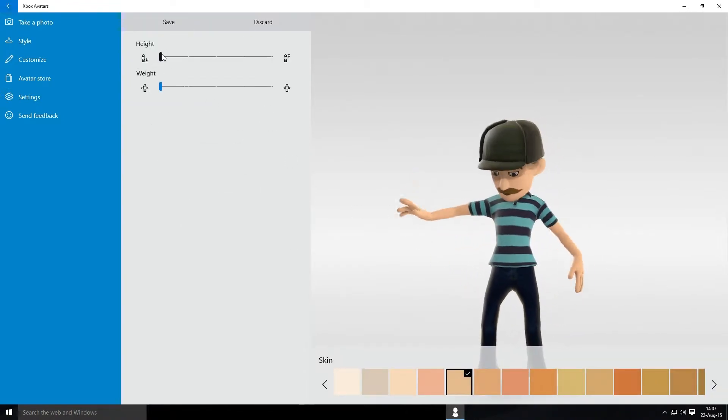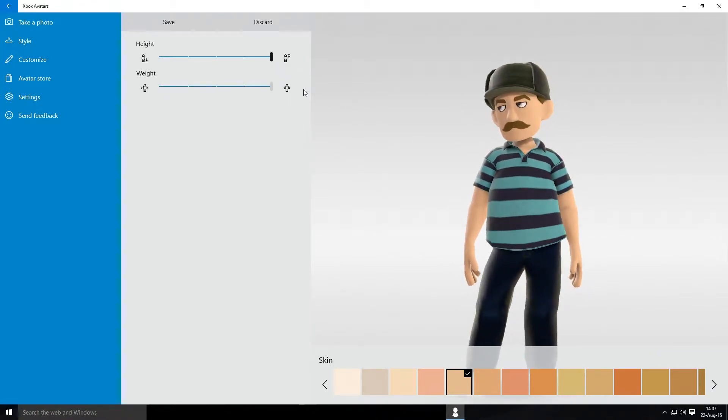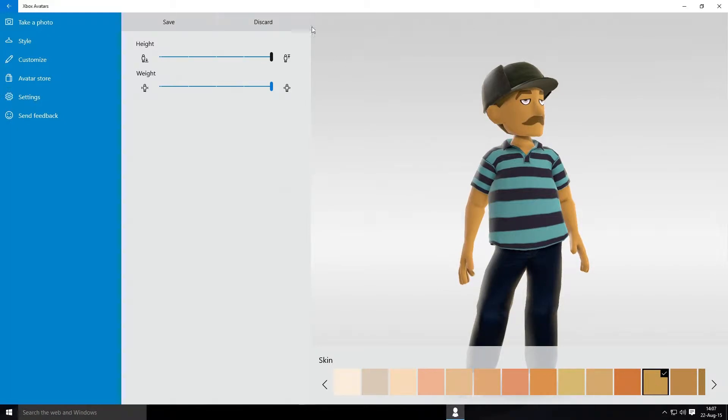Body height — make him taller. Weight — make him fatter. Then the skin tone, so it looks like something off the Fraggles.